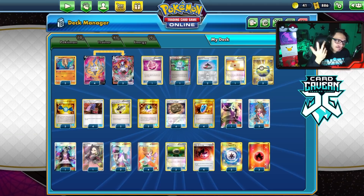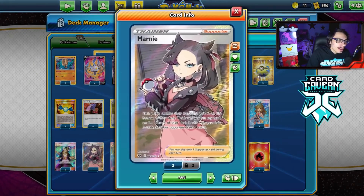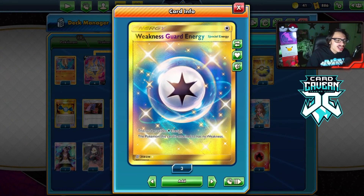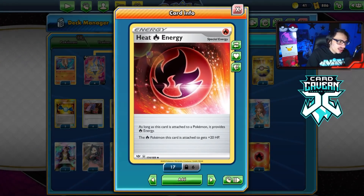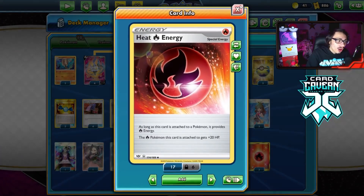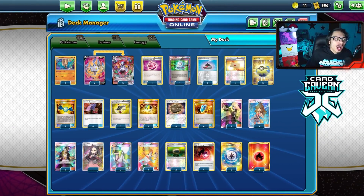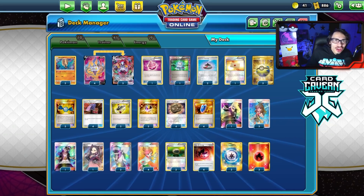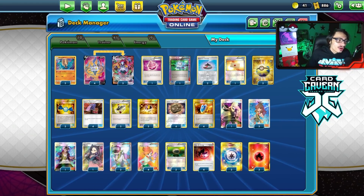I basically clog the rest of the deck up with supporters because drawing is very important. N to six can be very powerful with Chandelure to play aggressively, and Marnie can be good too, especially if your opponent is playing their hand down. Weakness Guard energy is in the deck for protection against water decks - very important in expanded. Heat energy gives that extra HP, which matters a lot since damage output in expanded is very high.